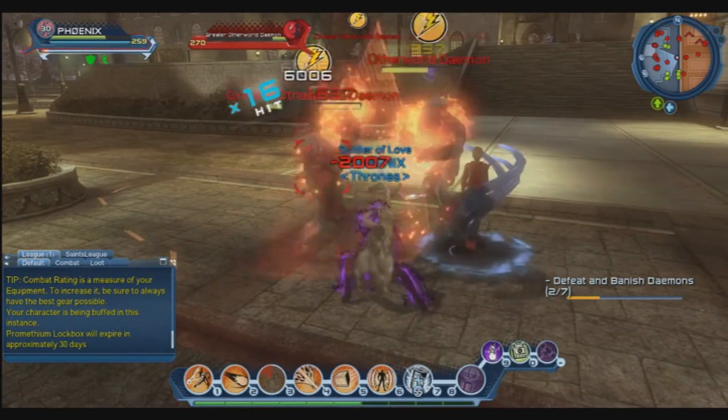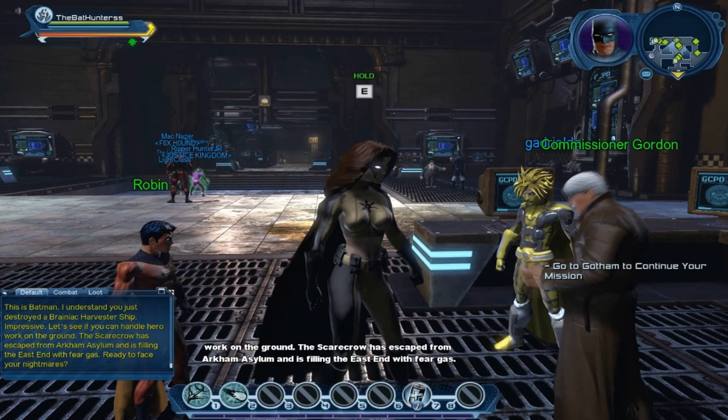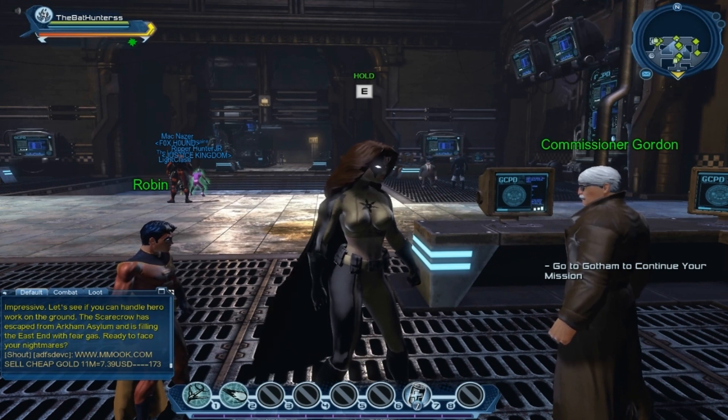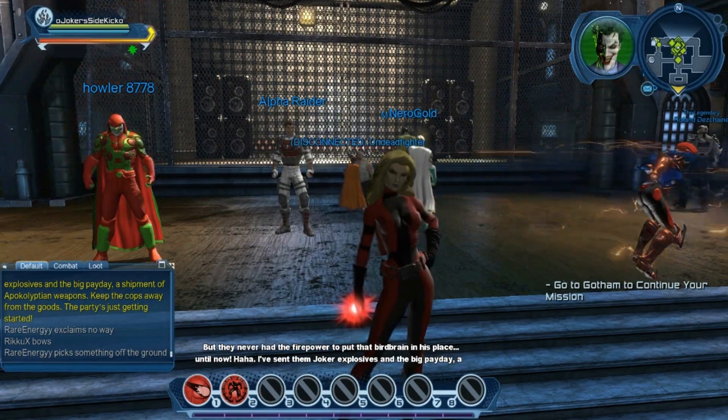Make sure you block when enemies launch attacks, and use break block against enemies who are blocking. After you learn the basics, you start your missions. Depending on your mentor and if you are a villain or a hero, you'll start in a safe house or a nightclub for villains.